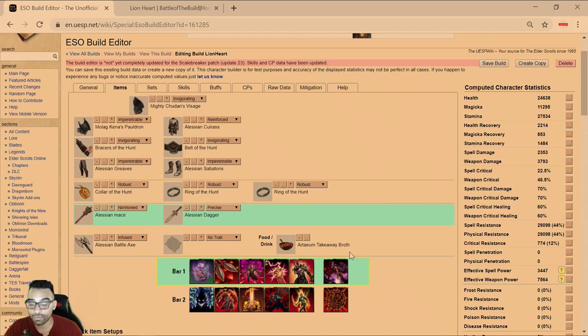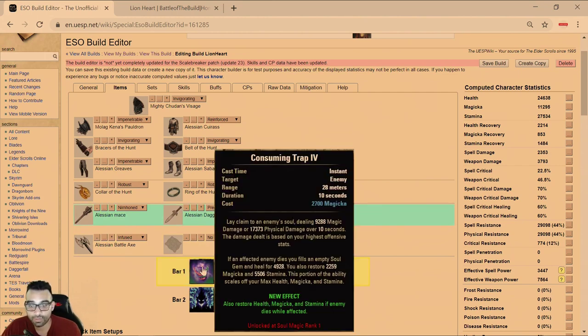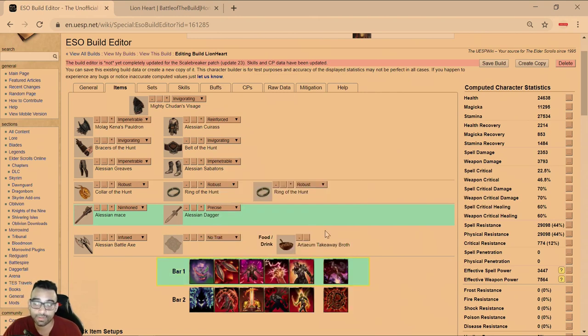I'm not using Vigor. A lot of the healing comes from Consuming Soul Trap — when a person dies, you gain 5k HP, 2,250 Magicka, and 5,500 Stamina. It's basically like having a mini Tripot as well as dealing 17,000 damage over 10 seconds — not an ability to spam. We have a fairly decent Magicka pool, and you can see our HP, Stamina, weapon damage, weapon critical, critical healing, and 29k physical and spell resistance.